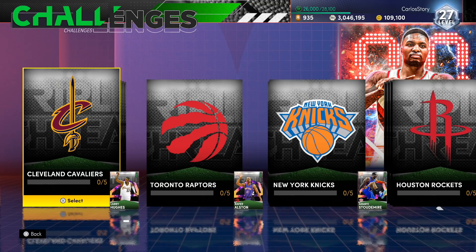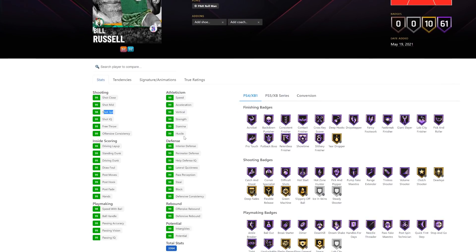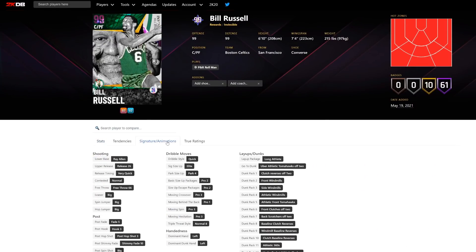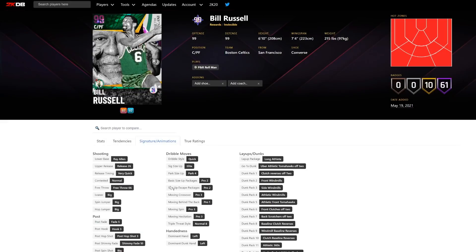I made a video going through every single stat for every card, check that out to see which one to go for. Bill Russell is looking solid - 99 speed, 99 steal, 99 interior defense, 99 driving dunk. Basically everything is 99 or 98. Hall of Fame badges. The best part - he has the Ray Allen lower release. He literally has pistol, PJ Tucker, Ray Allen, Kawhi, and Michael release options. Six-ten, seven-foot wingspan.